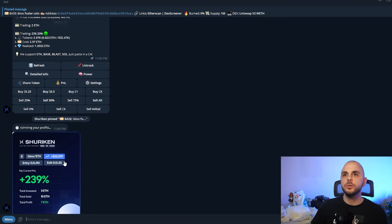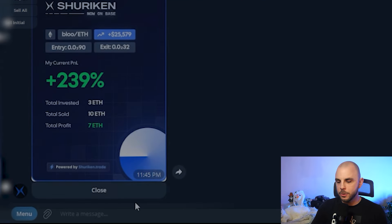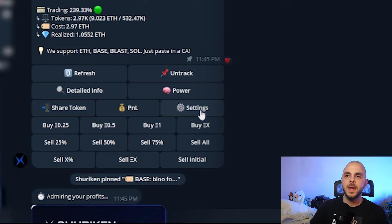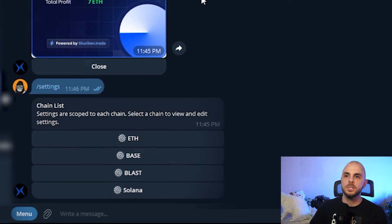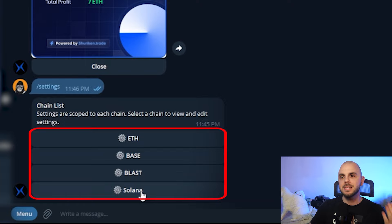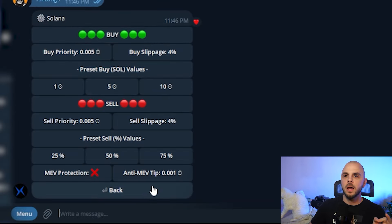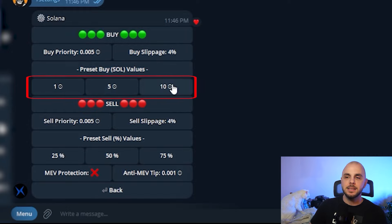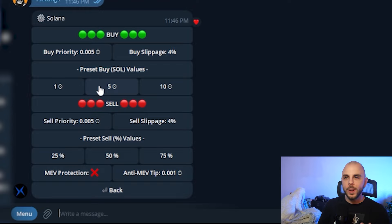So now that we know how to buy and sell, we want to start playing around with the options. You can either do /settings or just click settings from within the token view. Let's do it for Solana — I did /settings and you're going to want to set it for every single chain. Let's click Solana. From here we have a few things we can set. I don't really touch the buy priority — I honestly have no idea what it does. What I personally change is the slippage and these quick options, because when I'm trading I want to be able to quickly buy or sell certain amounts.